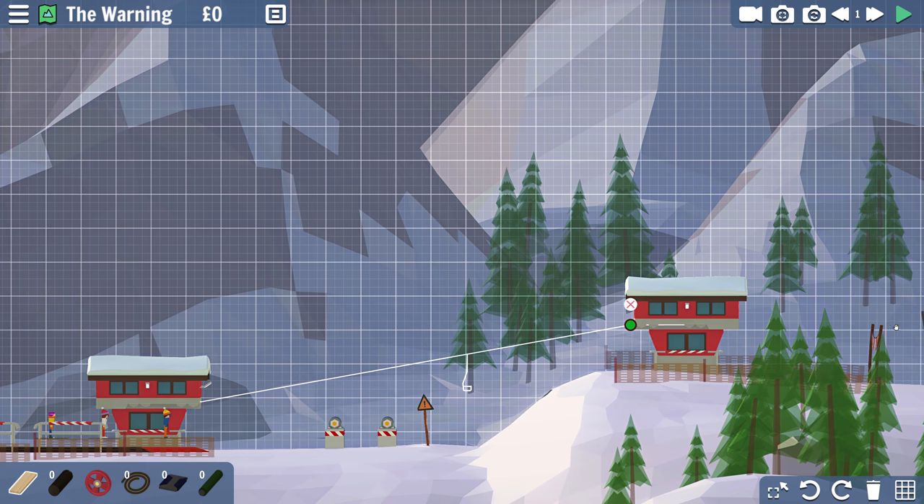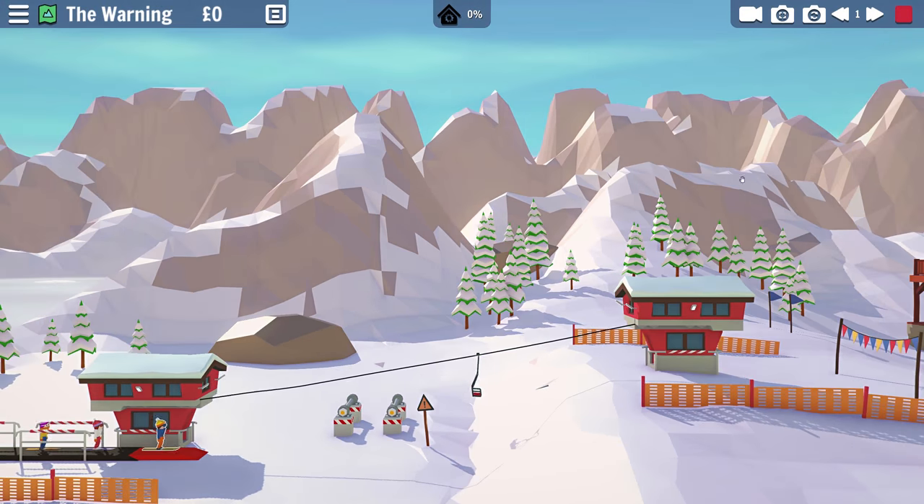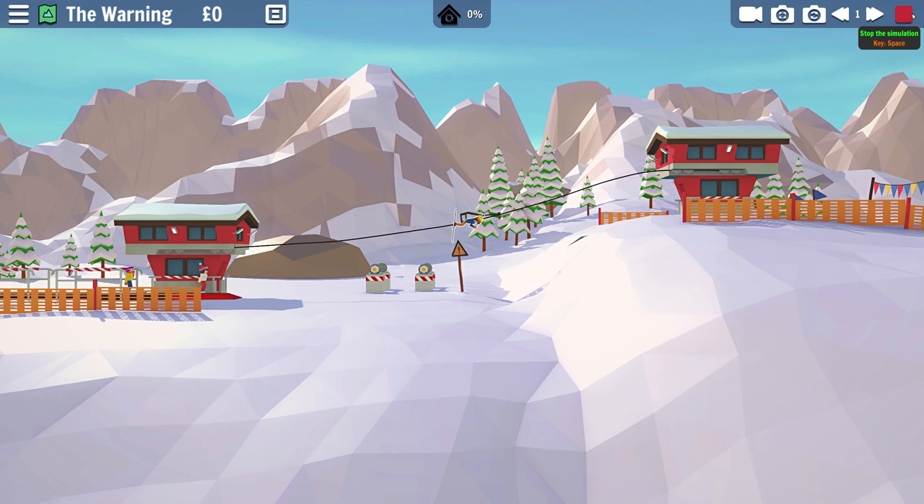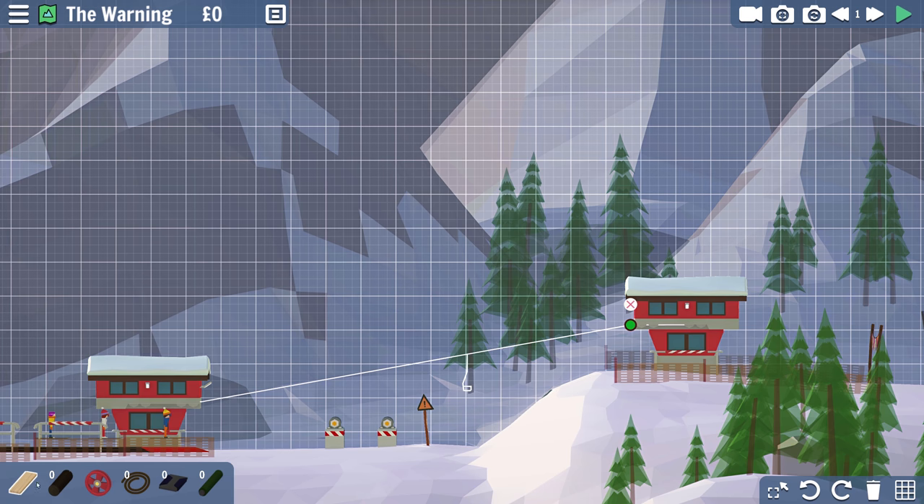So people can get off the ski lift safely. If we press play now, you're going to see clearly we're going to have an issue — the riders are going to hit this pink barrier, and now he's having trouble, he's stuck right here on the sign. We need to build something to get him up and over the sign to get back here, and there he goes, dying — falling off the ski lift. We need to build something to make it work.